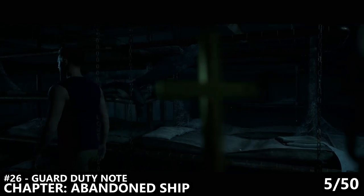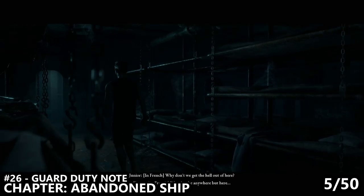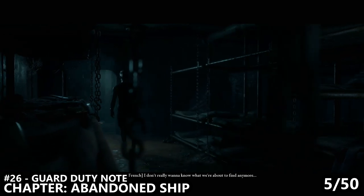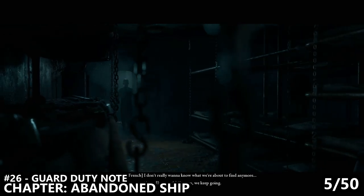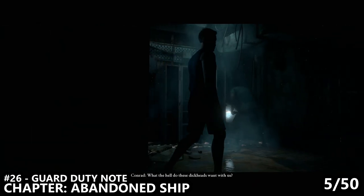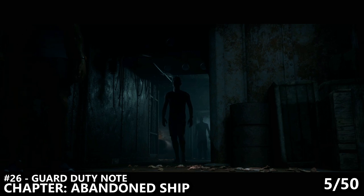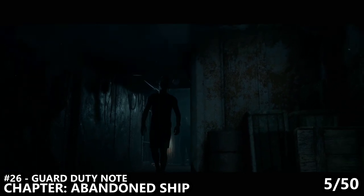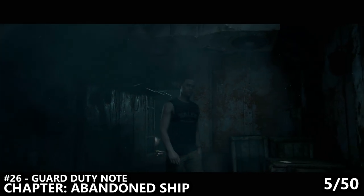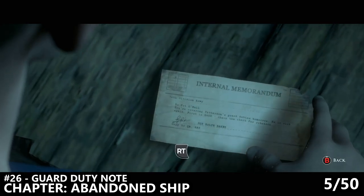Eventually you will reach the chapter Abandoned Ship, where everyone is captured and brought on board the Orang Medan. You'll be playing as either Conrad or Alex, depending on what happened in your previous decisions. You should be walking through the hallways and then notice someone shuffling through some lockers on your left-hand side. The camera will pan, a rat will run across the screen, and just as you enter the next corner on the right-hand side of the screen, you should notice a collectible. This one's number 26, Guard Duty Note.